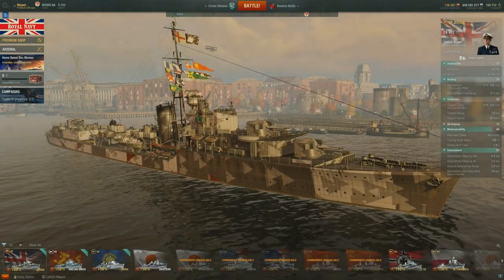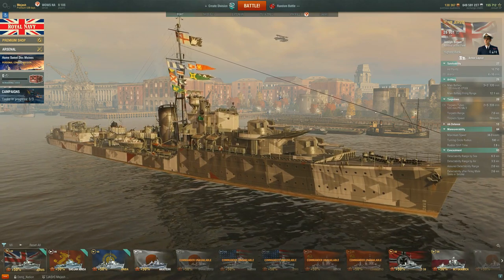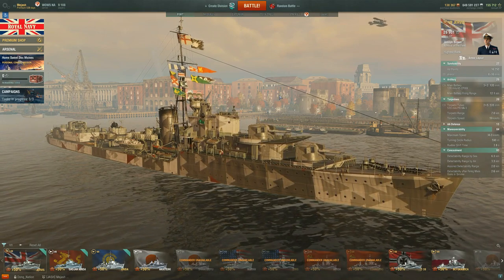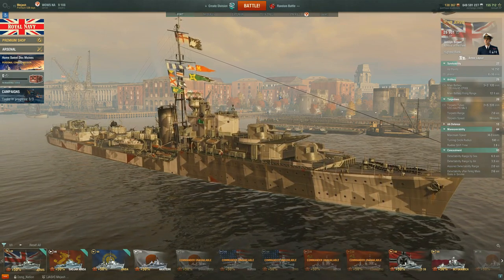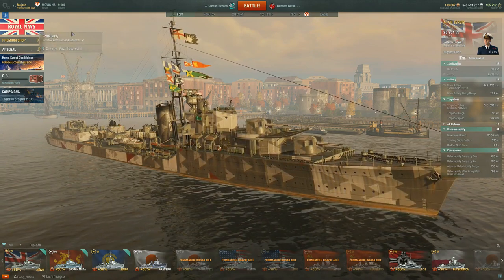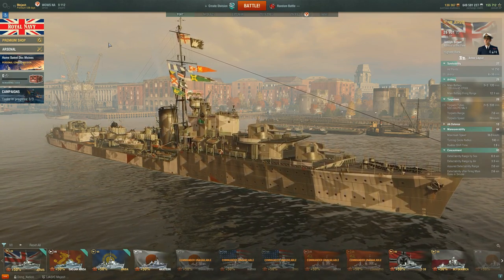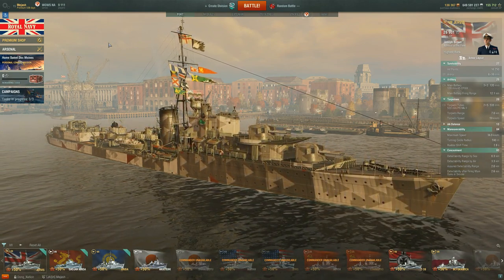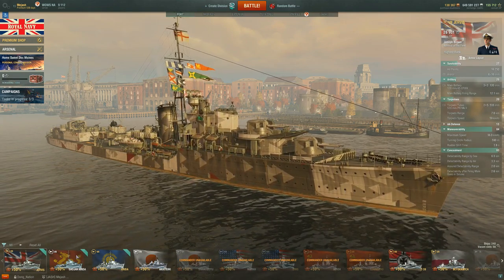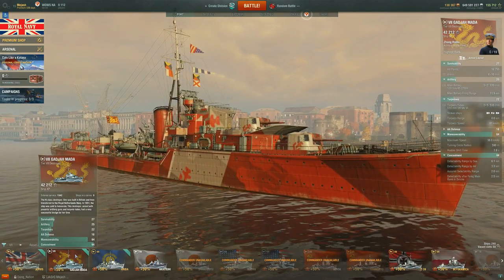What is up, bros — Josh here. In today's video we are doing a full review of the tier 7 Royal Navy destroyer, the Jervis. There are currently only two ways you can get the Jervis: through the normal Royal Navy containers from the Royal Navy event, or from the ones you can purchase in the premium store.